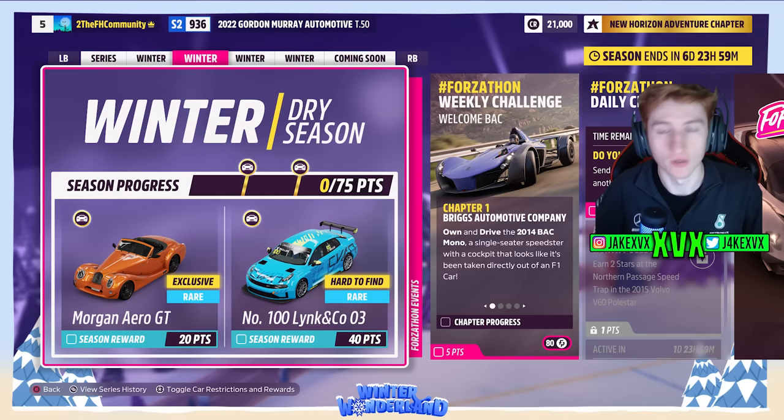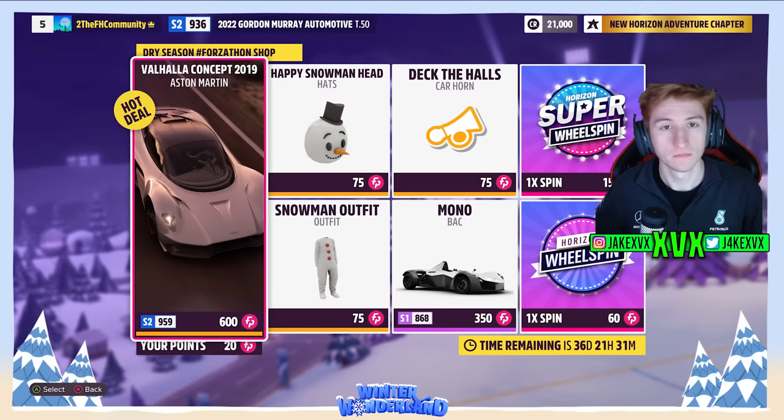The second week, which is also winter: for 20 points you can get the Morgan Aero GT, which is the second new car, and then for 40 points the number 100 Lincoln Co-03. The Forzathon shop has a snowman outfit, a snowman head, a Deck the Halls car horn, BAC Mono, and the Aston Martin Valhalla concept. Here are the rest of the challenges available that second week.